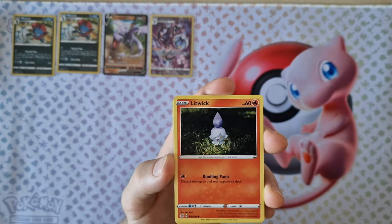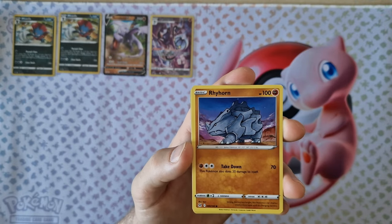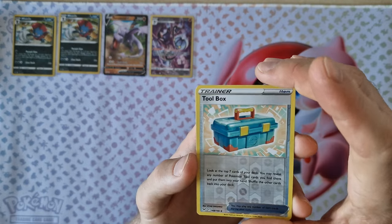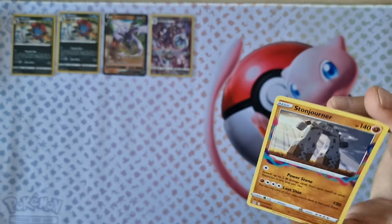Lost City, Lickwick, Snor, Snor again, Righorn, Ipun, Toolbox, Reverse Holo, last card — Stonjourner, Non-Holo.